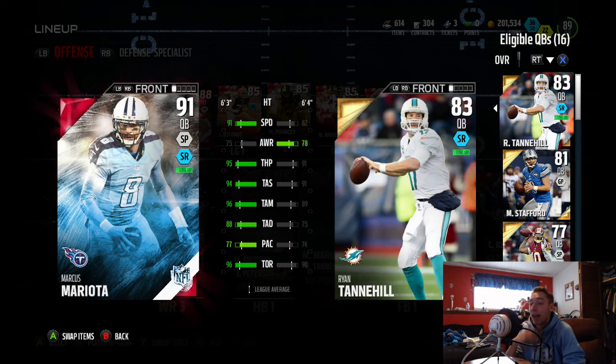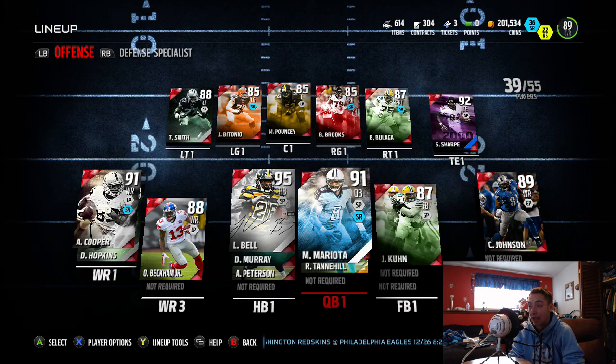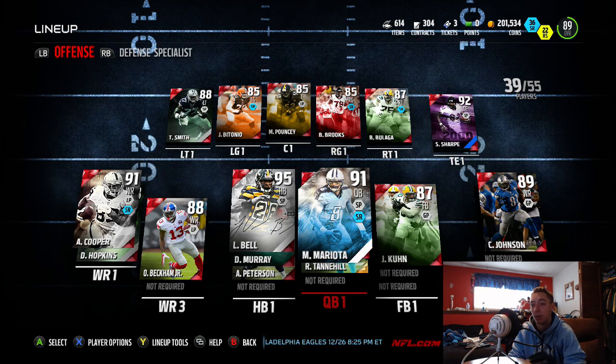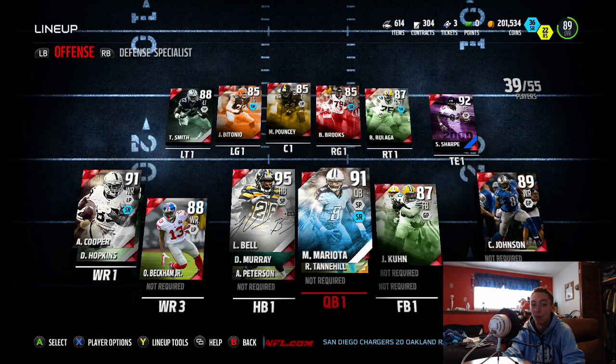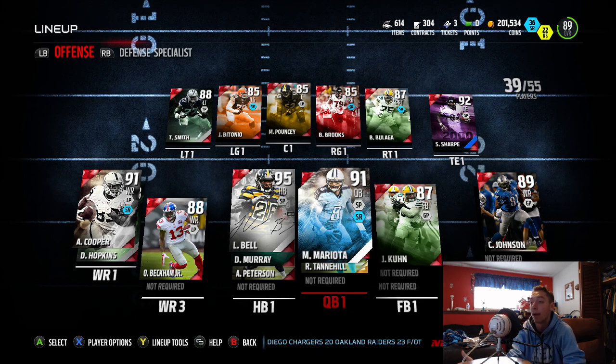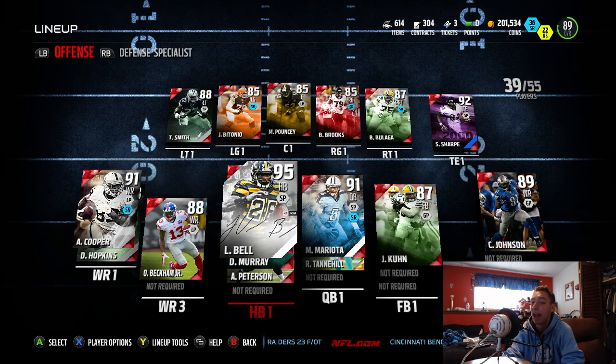If you've been following the channel, you know my last quarterback was the 93 overall MVP Edition Andrew Luck. I did get rid of him — I'm not saying he was a bad quarterback at all. It just got kind of old using him for so long. I think I had him for about two months, so I thought it was about time for a new quarterback. Being that it's Ultimate Freeze Christmas Day, you've gotta bring in a card like this.